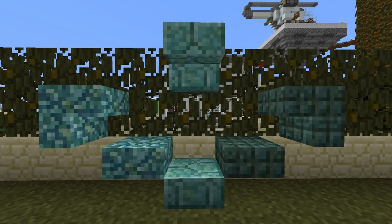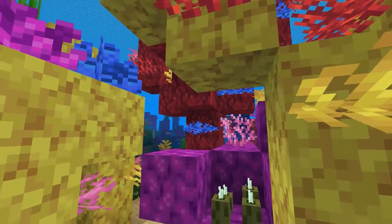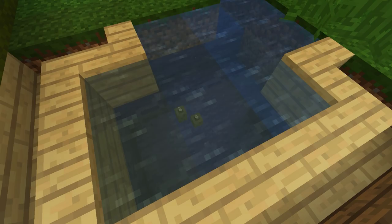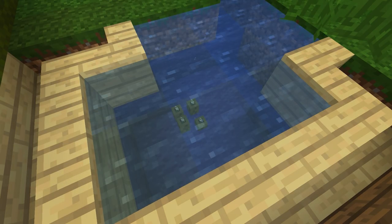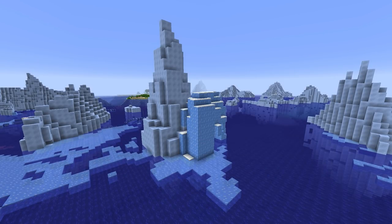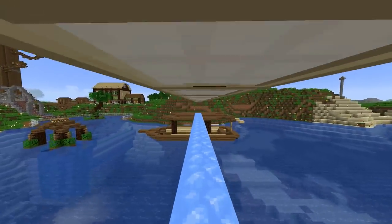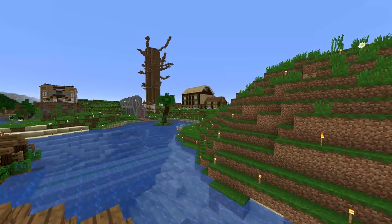Prismarine stairs and slabs were added. Sea pickle generates in warm oceans on top of coral blocks. They provide light. Adding more pickles increases the light level. Blue ice is a new block. It comes from icebergs which generate in frozen oceans. Blue ice is more slippery than packed ice and can even be crafted. Similarly, now the packed ice can also be crafted.